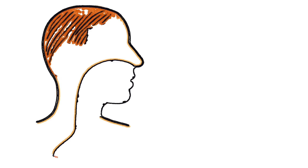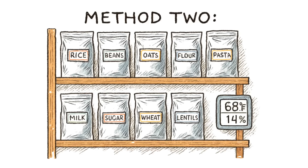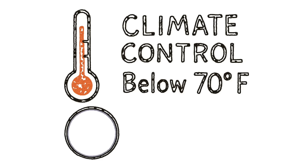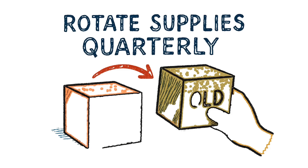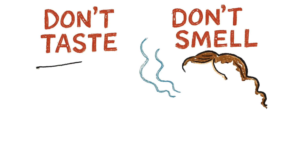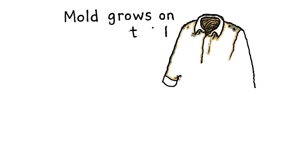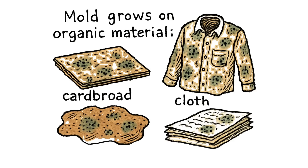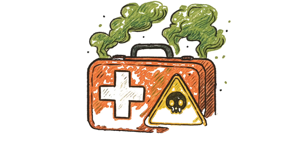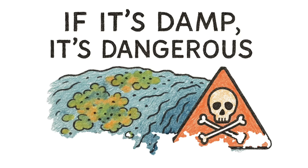Mold spores are airborne. You're breathing them. They're breeding in your respiratory tract. Method two: store food in mylar bags with oxygen absorbers. Seal everything. Climate control below 70 degrees Fahrenheit. Humidity below 15%. Rotate supplies quarterly. If you see mold, discard the entire batch. Don't taste it. Don't smell it. Don't breathe near it. Method three: monitor surfaces. Mold grows on organic material — cardboard, cloth, leather, paper. Your emergency documents rot. Your clothing disintegrates. Your first aid kit becomes toxic. Wipe surfaces with a bleach solution weekly. If it's damp, it's dangerous.